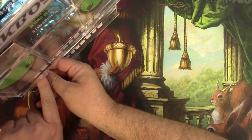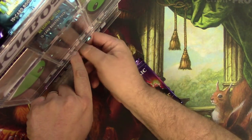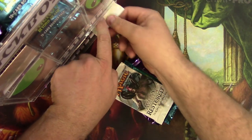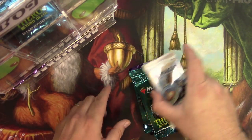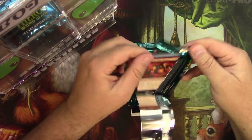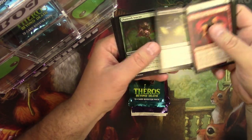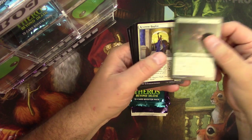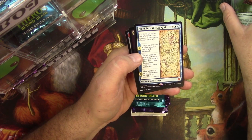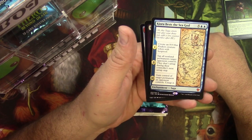Next up is Llanowar Shelves, who has a YouTube channel, so check him out. A couple of Theros packs. Commons. A Chainweb Arachnir, Reverend Hoplite, Nessian Wanderer, Kyora — Best the Sea God. Another Mythic! This is the one that makes the 8/8 cracking creature with Hexproof. Very cool.